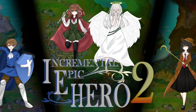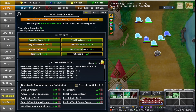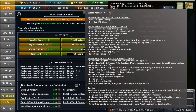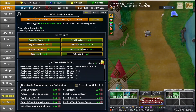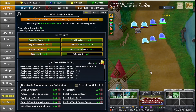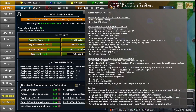Hey everyone, it's Ringold. I'm part of the test team for IEH2. I wanted to do some tutorial videos for everyone. In this video I'll be going over world ascension — what it resets, what it keeps, the milestones, the world points, world ascension points, the accomplishments, and then the upgrades. The first thing is going to be what it resets.